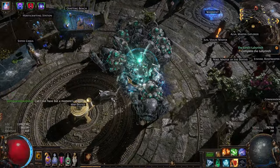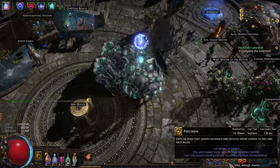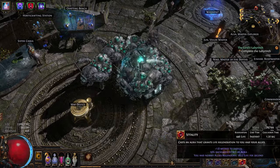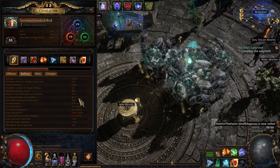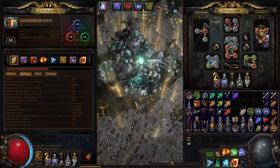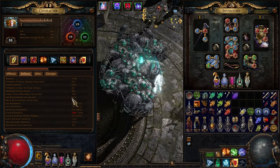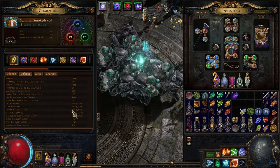This build should honestly just be called Mageblood Minions — it's basically just a Mageblood for them and you run around watching them. We're running Hatred on Generosity and Precision on Generosity, so neither of those affect us but they affect our minions way more. We're running Determination to stay alive, Clarity for mana regen, and Vitality as our only sustain. Life regen right now is only around 700, or 860 with Bottled Faith — closer to 1000-1500 in maps when we start gearing toward regen.